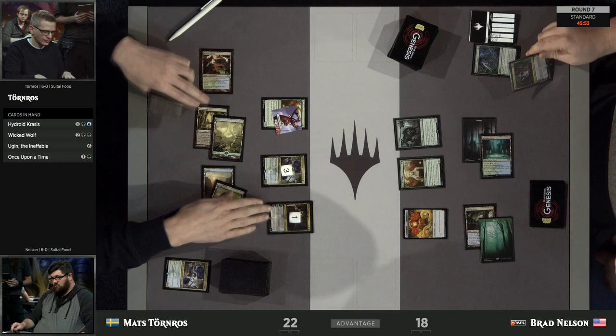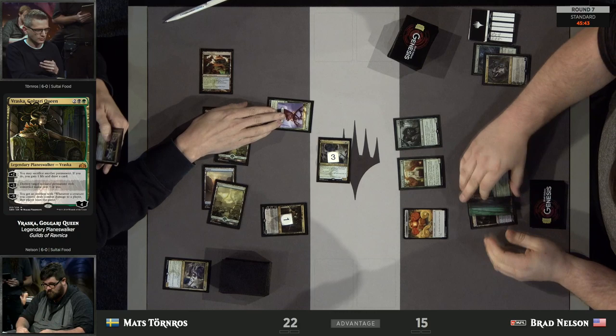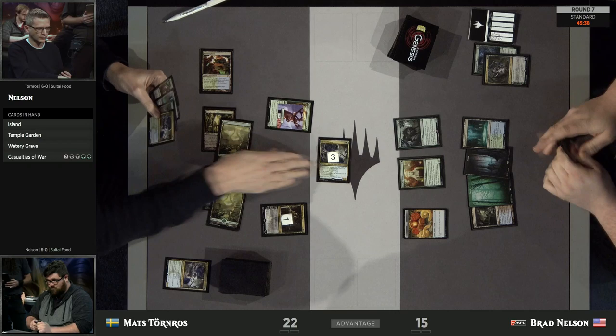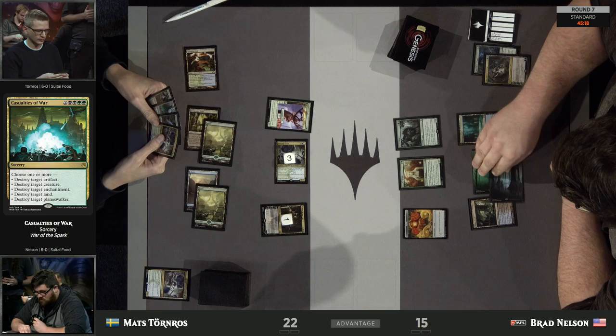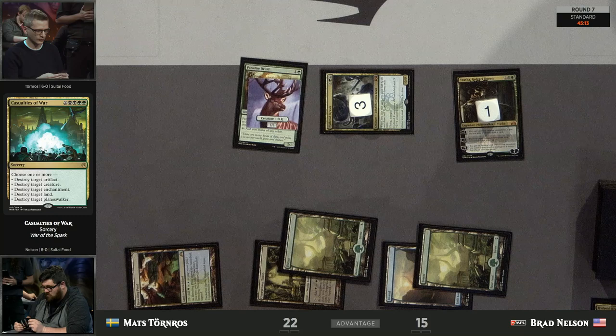Here's Vraska — and this is why Vraska is put into these decks and why people stretch their mana into black: to take down Oko. It also works very well with Oko, as you get to create a token every single turn, and now you have something to eat with Vraska, because typically you don't really want to be sacrificing your lands to draw a card off it.